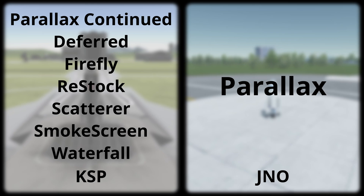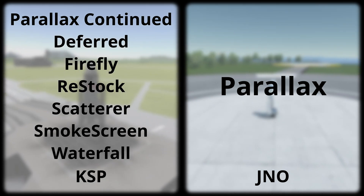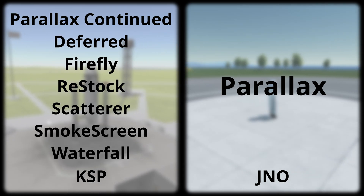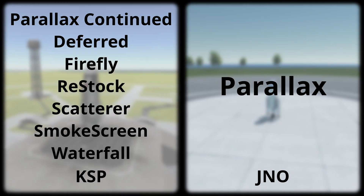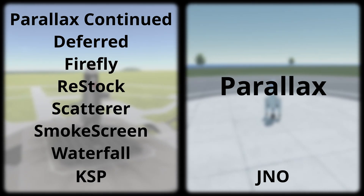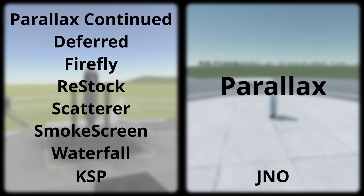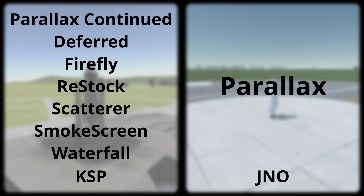Here is a list of the most notable mods used in both games. For Juno there are not so many mods available, so the most notable one is by far Parallax, which also exists for KSP and is developed by the same awesome modder Lynx — who is, by the way, also working on Kitten Space Agency now.